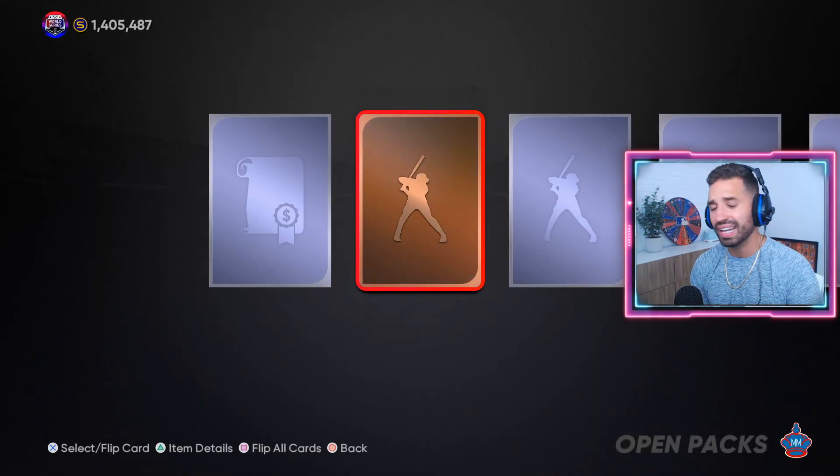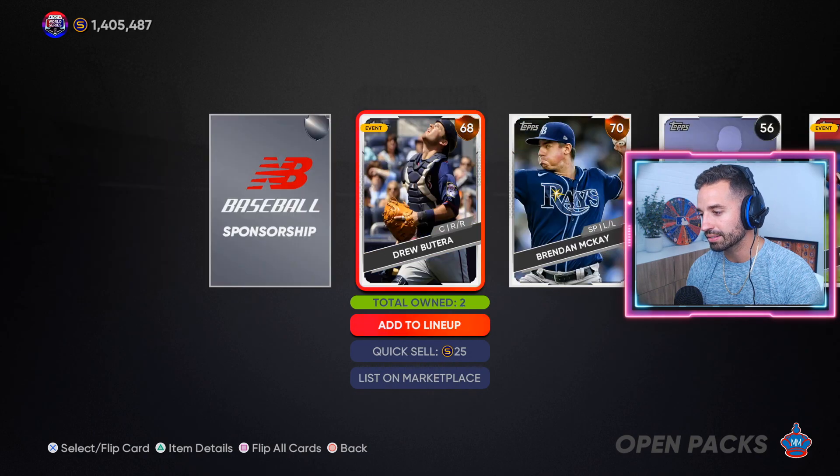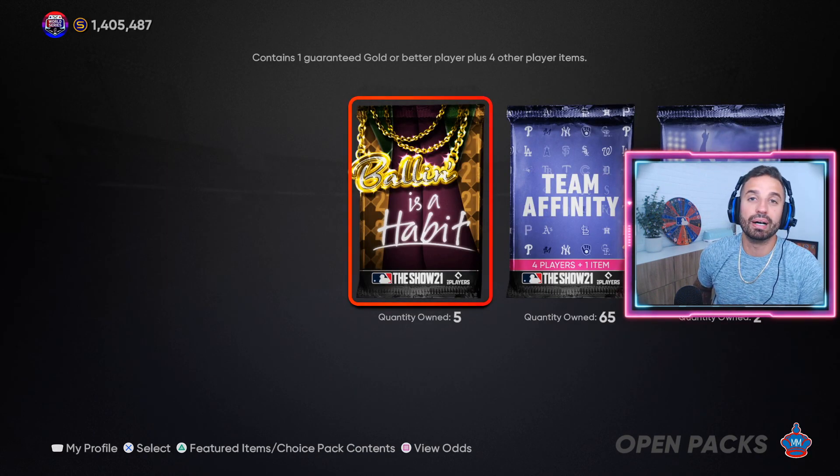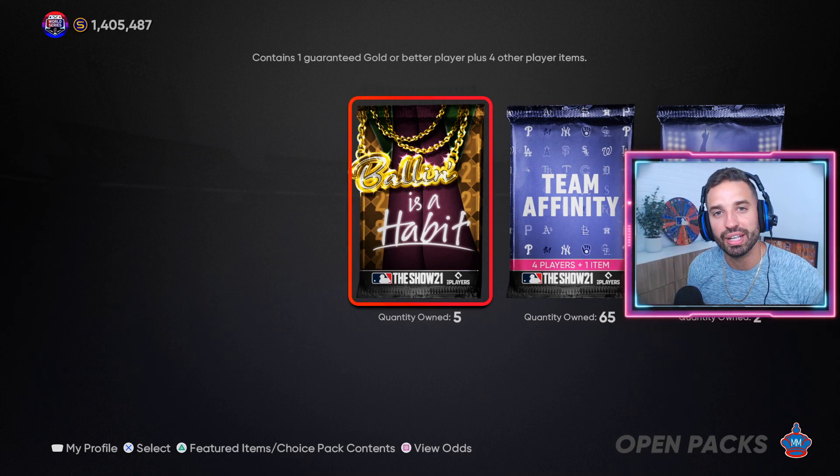We're going to open all these packs once we finish all the Team Affinity programs. As always, if we get a diamond we keep going, if we get a gold we keep going. We got a silver — not ideal — but hope you guys enjoyed the video. Hope it helps you figure out which cards to go for first. If you did, hit it with a thumbs up and I'll catch you guys next time.